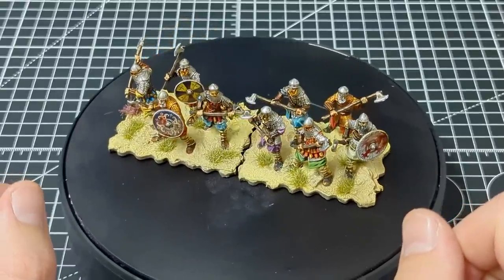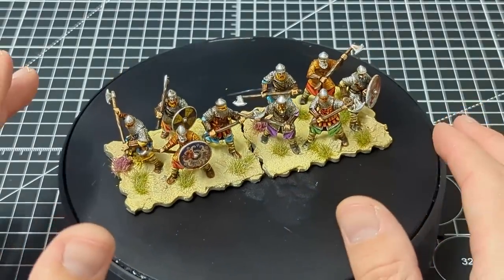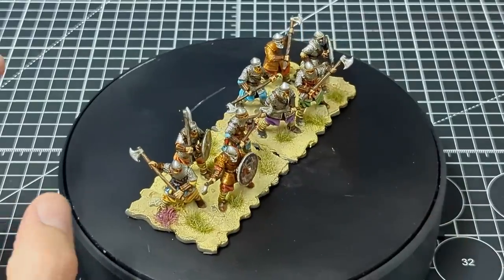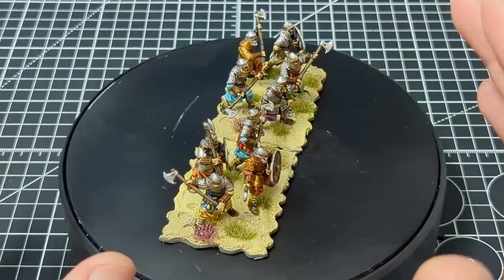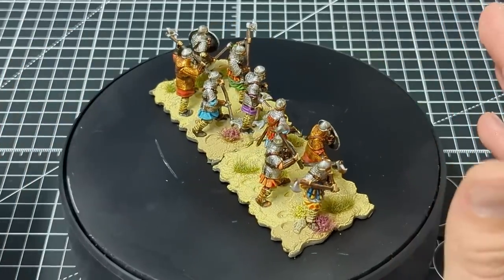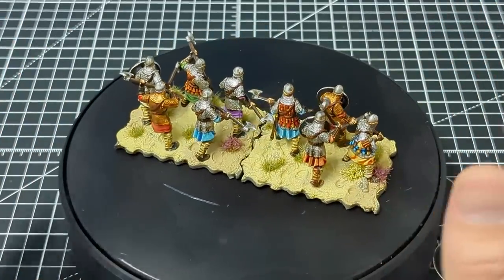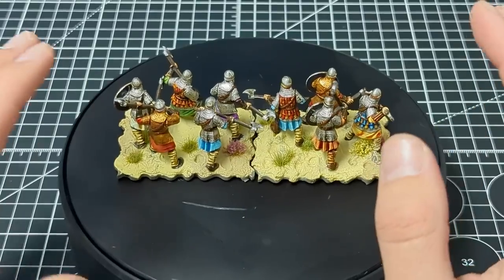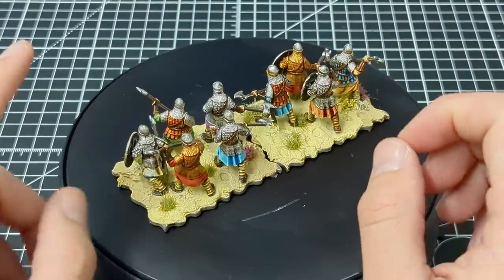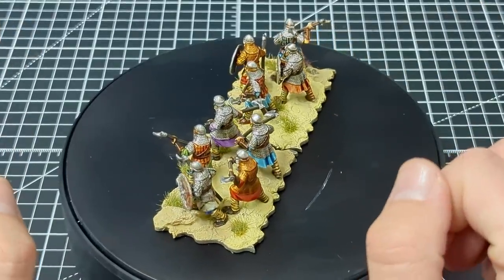They'll have a few special rules in game, but I didn't want a big unit. I just wanted a small unit that had maybe been assigned to protect the general — the Strategos — in charge of this small division, sent to accompany him and make sure he doesn't get himself into too much bother. I still have three of these left and they're going to go on the command base with the Strategos. They were great fun to paint and I've tried to mix things up with the colors. Overall I'm really pleased.